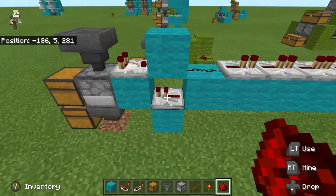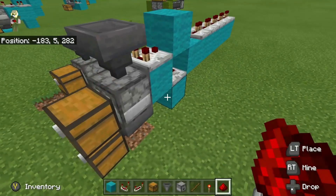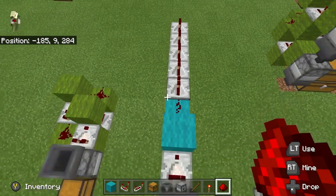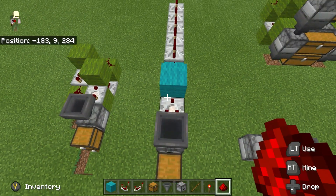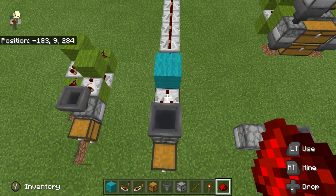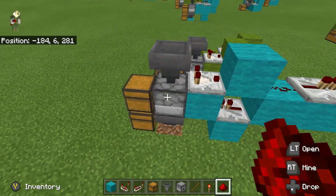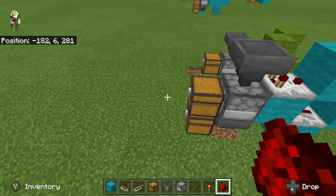That four-tick signal is going to power the repeater. If you are at half hopper speed then that's going to push the items into the chest. The reason why this could not go up to full hopper speed is because this circuit alone, if we try to utilize the full speed of the hopper to push items into the dropper, the comparator is putting out a signal of four ticks for the entire duration that the item is in the hopper.